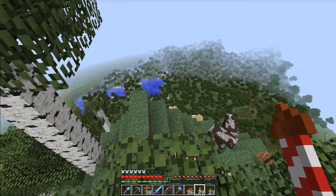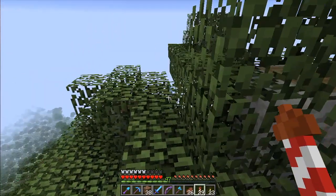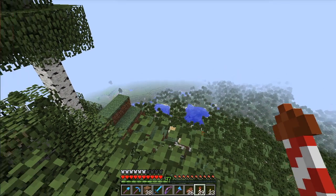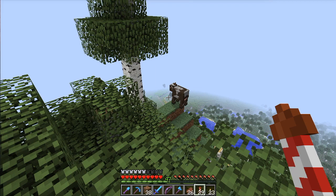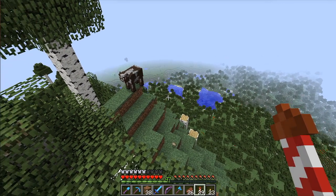We need to start gathering some resources for the instruments. We need clay blocks for the flute, gold blocks for the bells, packed ice for the chimes, and wool as well for the guitars. And then we need to build the thing, and we need a lot of redstone.